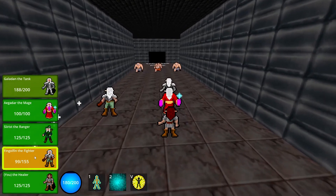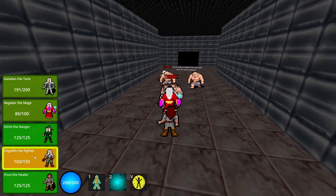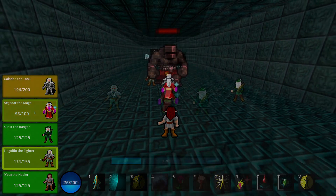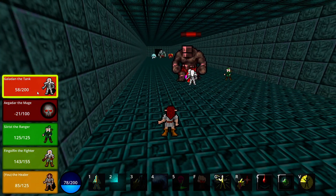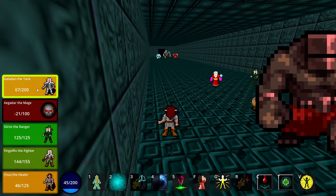To determine how you were going to heal your team, I added a party frame system that would showcase the health of your party and give you a way to heal when you mouse over the portrait. The colour of the portrait changes based on the percentage of damage your allies took, helping the player triage which member needs to be healed.